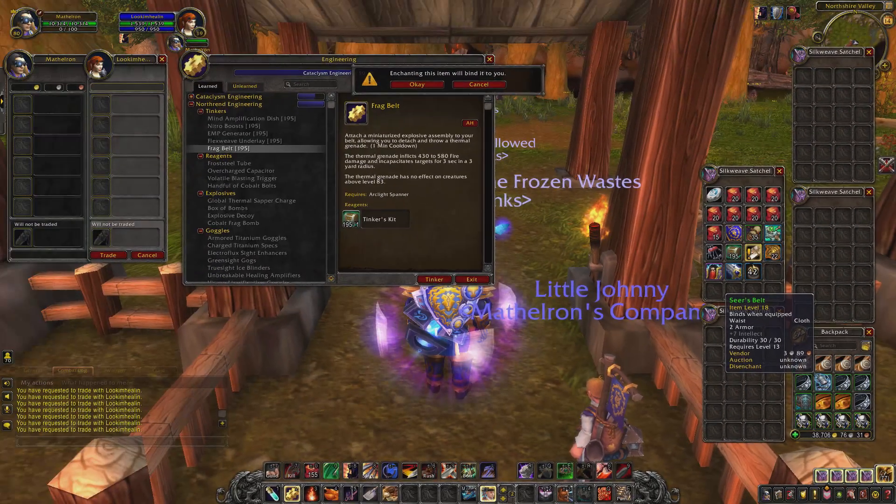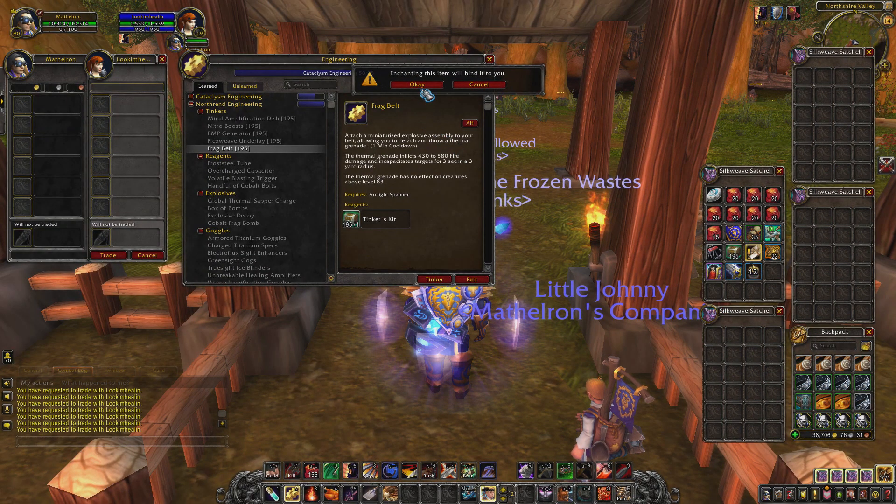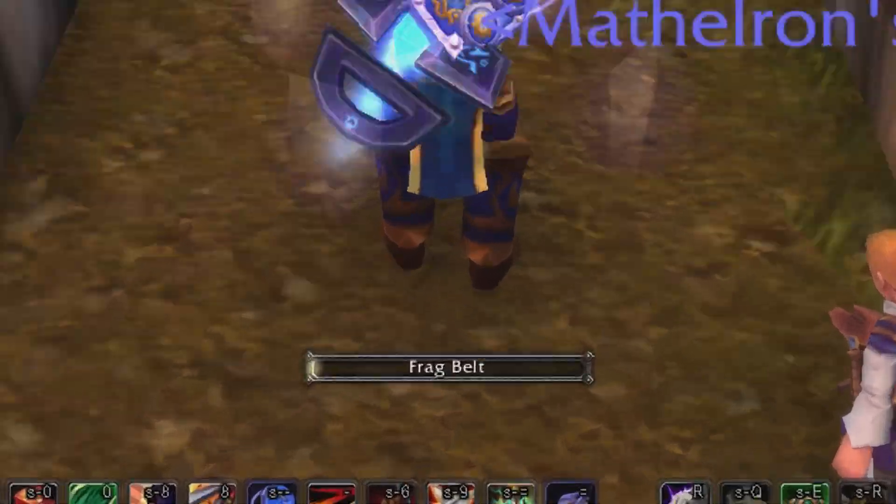Once you've selected the frag belt, click on Tinker, then click on the belt that you want to apply the tinker to. Once you've done that, a little window is gonna pop up asking okay or cancel, so hit okay.